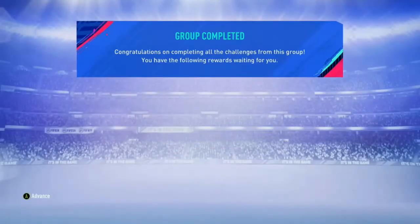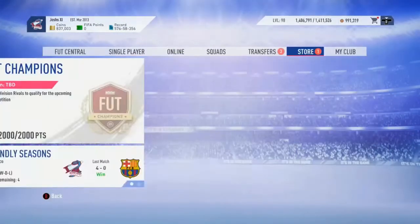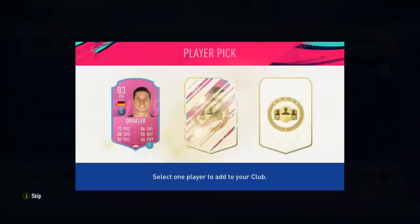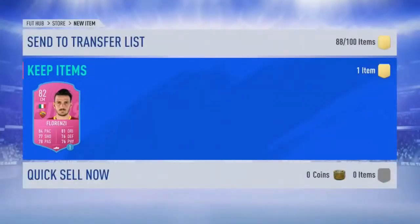So we'll get into opening the pack. I'm also going to do my actual Futties vote for who I think should get the second chance. Personally, I would like to see the Florenzi centre mid card — Florenzi centre mid is always a strong card, so I'm going to vote for him. Then I'm going to get into opening the pack, which is going to finish the video off quite nicely. Hopefully it'll be a walkout.